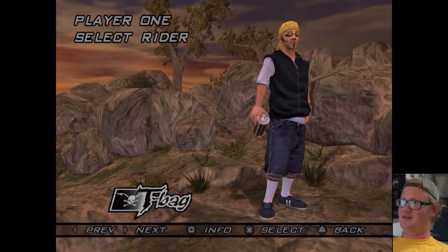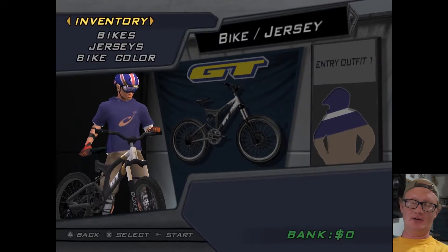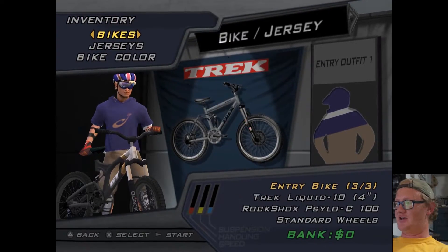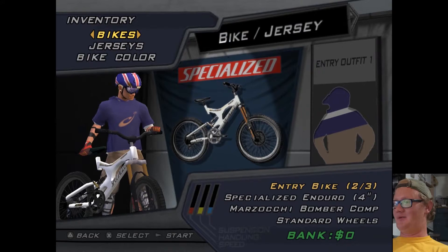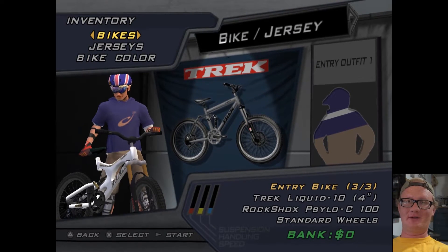T-Bag is still my favorite — it really should be D-Bag. Same thing goes when you go to the bike shop: you only have three to start with when really there's like 30. My favorite thing is that you can unlock animals to ride instead of bikes, but I only have three to pick from right now.